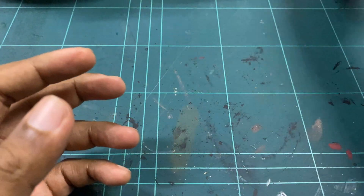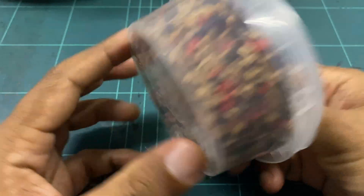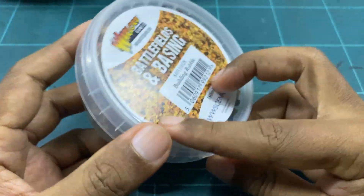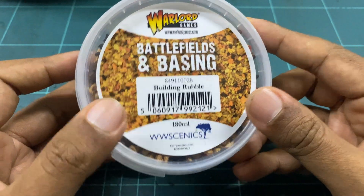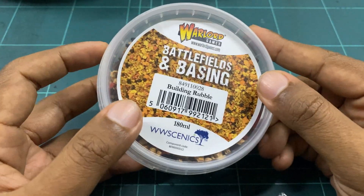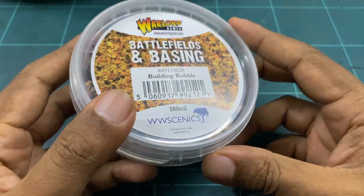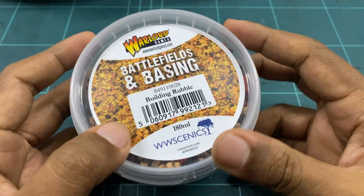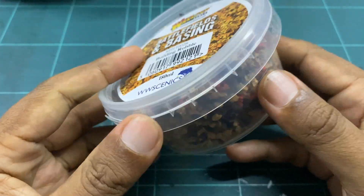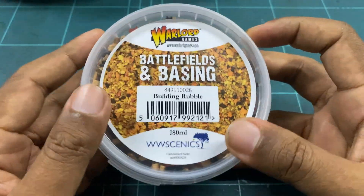Then we've got the building rubble, which I think is nice. It's a mix of different colors and sizes. You can put this at the bottom of your ruined buildings — whether those are from your Forgeworld ruin set or even the Warlord Games ruin kit. You can put this on the base for that added vibe of it being ruined. Different colors — very very nice.